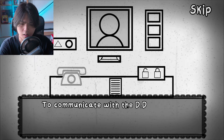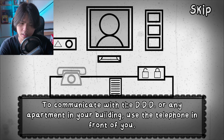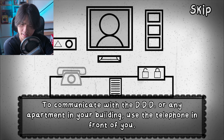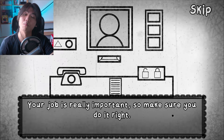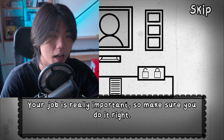I will. To communicate with the DTD or any apartment in your building, use the telephone in front of you. Why do I need to communicate? Your job is really important, so make sure you do it right. My job is basically live or die — myself live or die, my neighbors live or die.